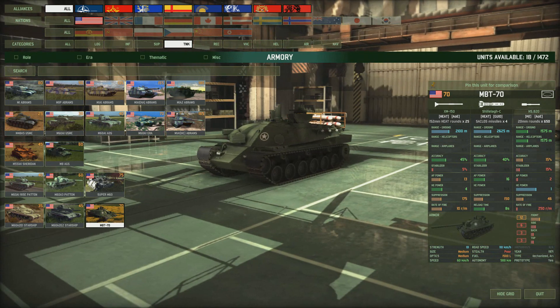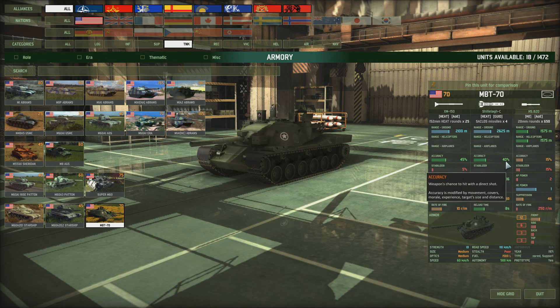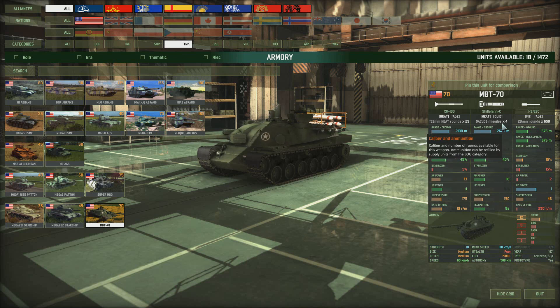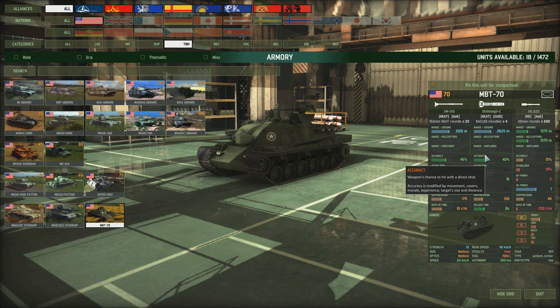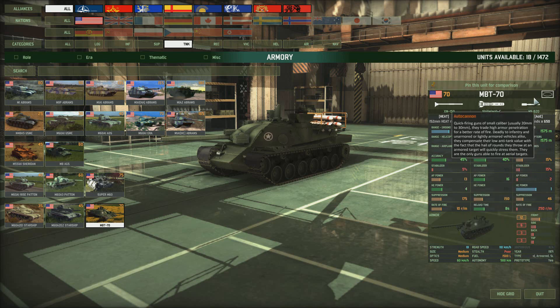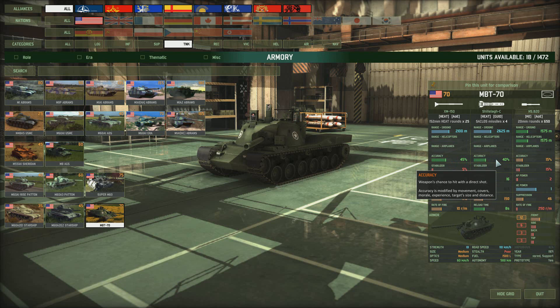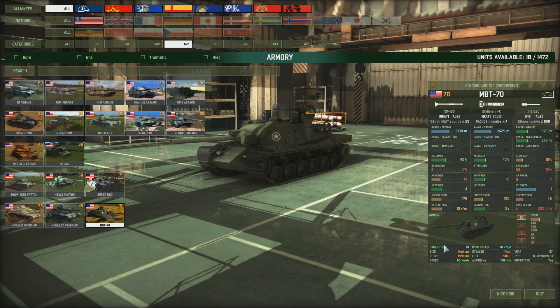Last but certainly not least is the MBT-70 — the main battle tank 70. Some people like this and some hate it, but I kind of like it. It's got Shillelagh missiles again — another prototype available only in the USA deck — with a 2,625 metre range, AP power of 16 and 40% accuracy, but only four of them. So it's another hide-and-seek type, perhaps supporting tank pushes or doing ambushes. It has an autocannon to attack helicopters. The main gun has 2,100 range, 45% accuracy, and only a 5% stabilizer, so it really needs to be still when firing or used on attack move.